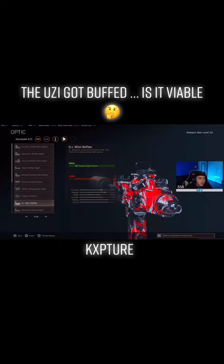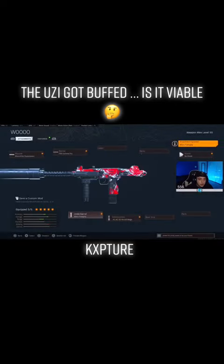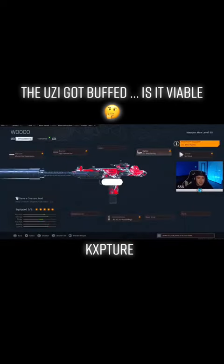I put on the GI Mini Reflex, but if you don't want to use it, simply come over to the underbarrel and put on the Murk Foregrip — it'll be just as good. But what I ran in this gameplay, like I said, is the GI Mini Reflex.